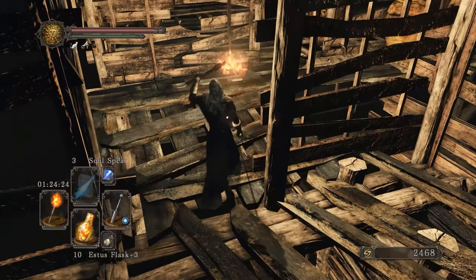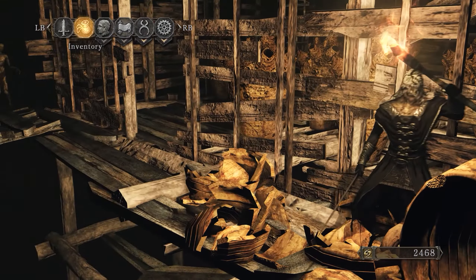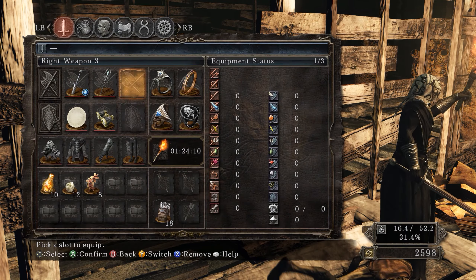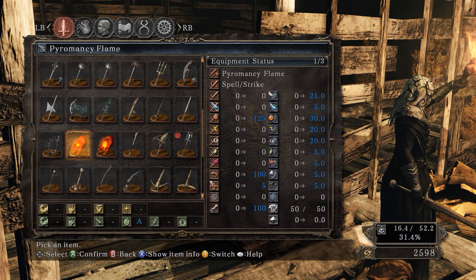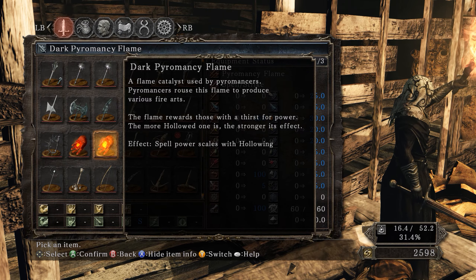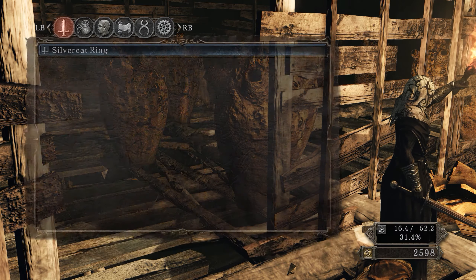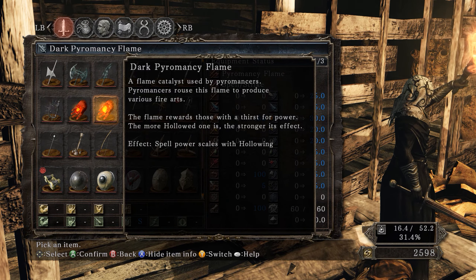Be careful with your footing here — it's easy to fall. We get the Dark Pyromancy Flame — this is a really cool item you can get super early on. For classes that don't invest heavily into Intelligence, this can actually be better than the regular Pyromancy Flame. It has S scaling in Fire but scales with hollowing — so if you stay very hollow using the Ring of Binding, this dark pyromancer flame is really nice because it deals more damage the more hollow you are.